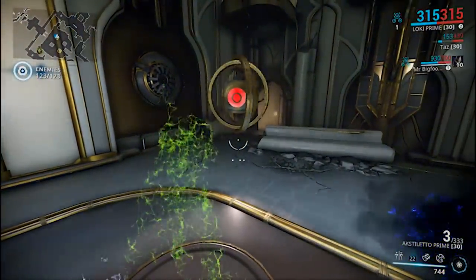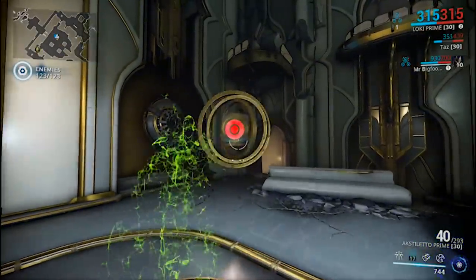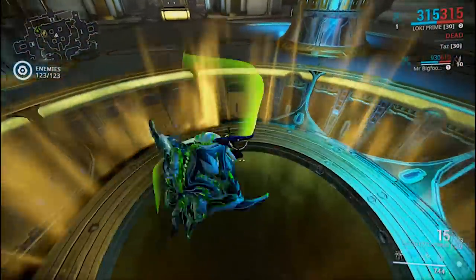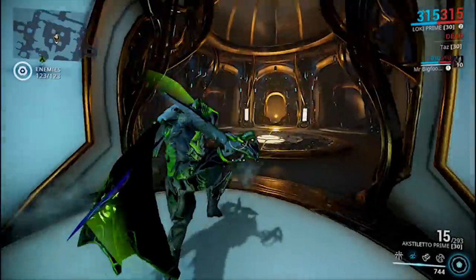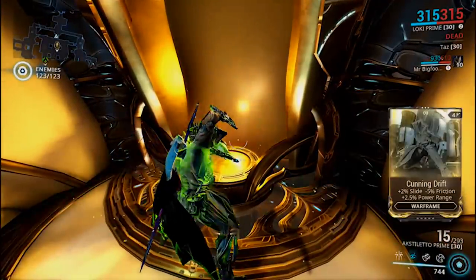You want to stand on the next pillar that you haven't had him shoot open and basically do this four times — just have him break all the pillars open. Once he breaks all of the pillars open, it's going to unlock the portal in the middle of this room. All you guys have to do is jump through the portal and go grab yourself your Cunning Drift mod.